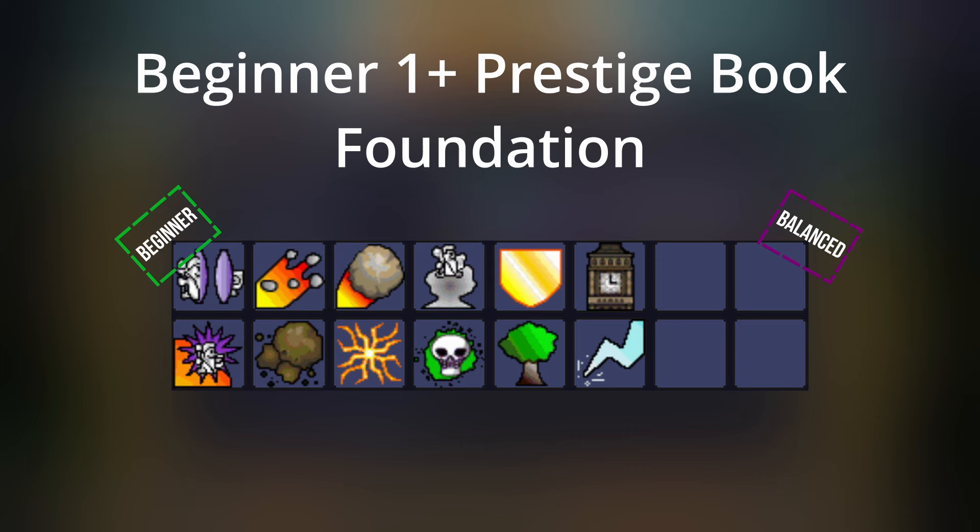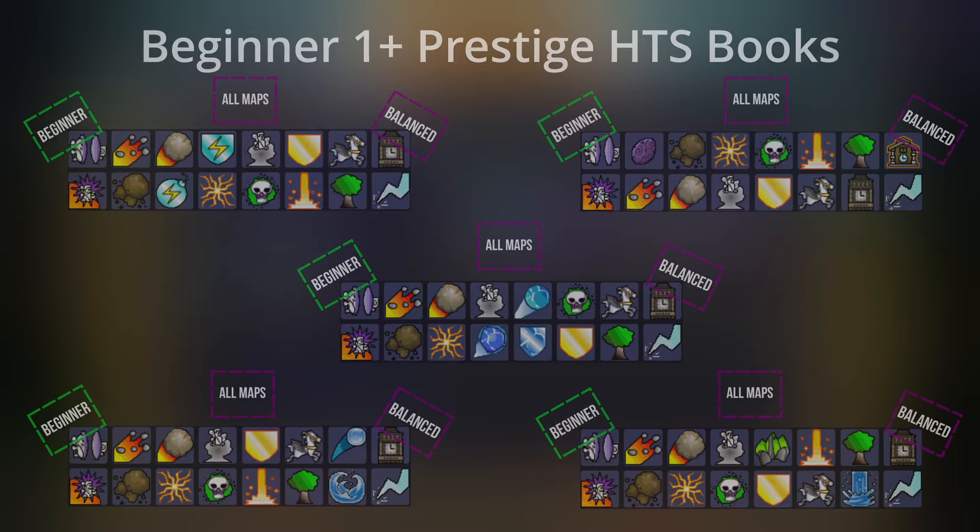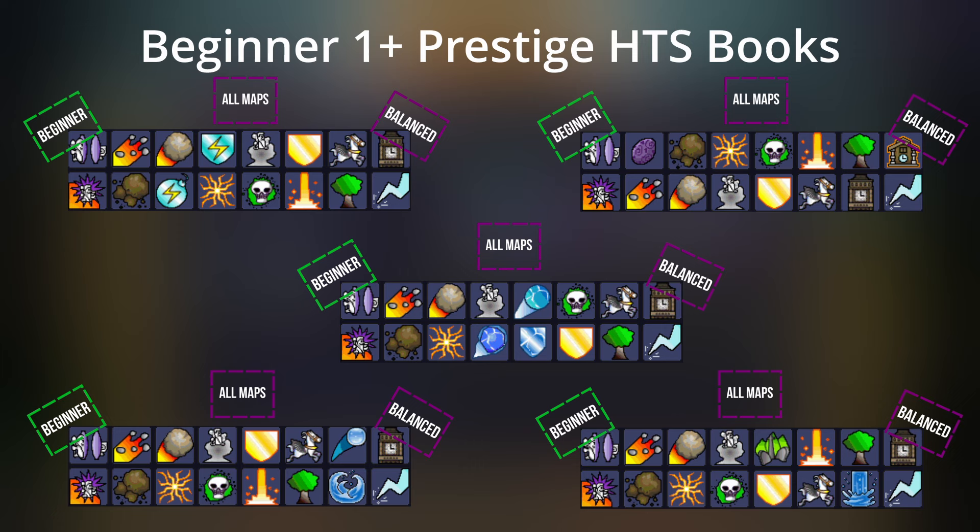So you've got your foundation — look to the other categories: digging spells, trapping spells, aerials, and minions. Here are five example books with that approach in mind. Go ahead and pause the video to check them all out. You can use the same spells I showed in the beginner zero prestige book section to finish out your book, and again you can rewind the video to check out those spells.